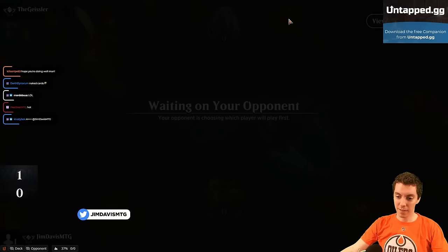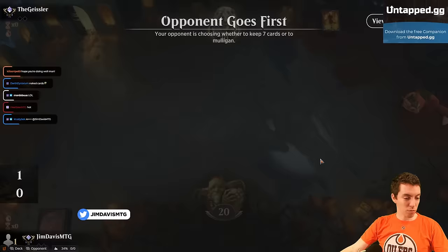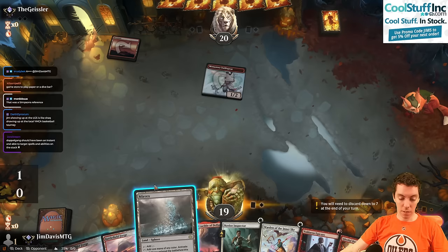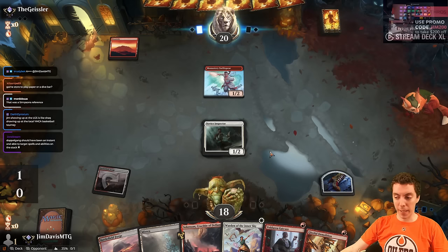Obviously got some powerful draws — that's for damn sure. This hand is tame but fine, obviously. I can keep this. Mountain, Monastery, Suspear — come on down. We draw a Demolition, which is pretty good. This is a little on the painful side, unfortunately. I think we play Novice Inspector first — try and shield the Warden from our rule spell, get it pumped up a few times.